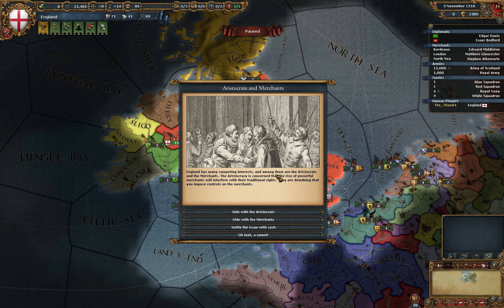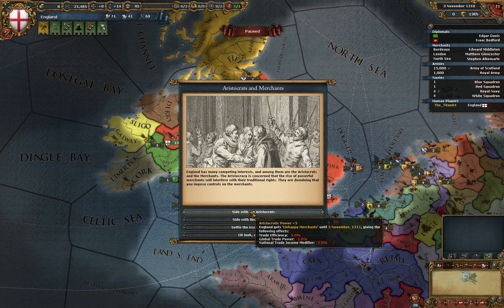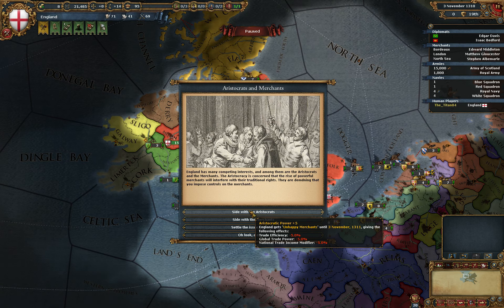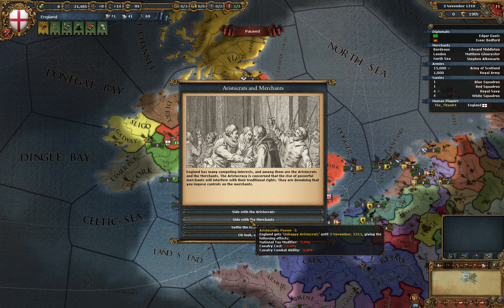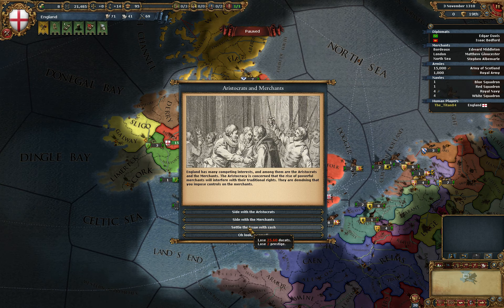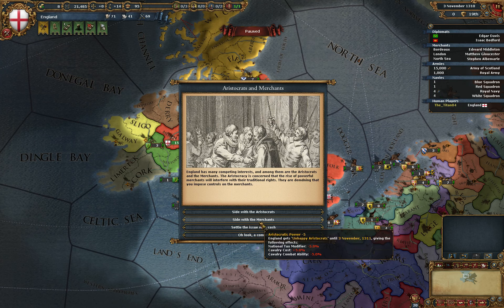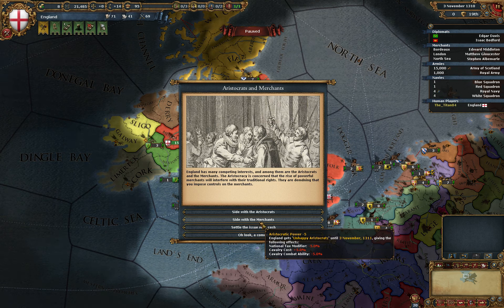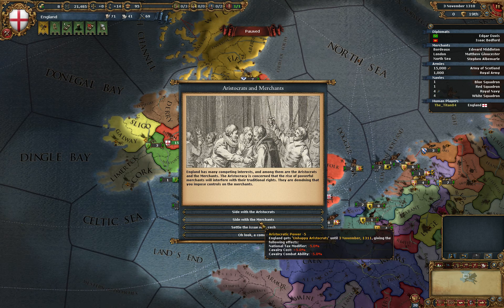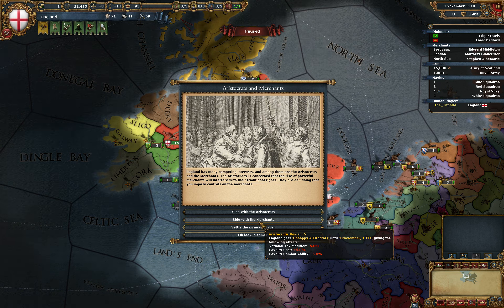This is the first of many decisions or pop-ups where you can get aristocratic power plus fire. You get a bunch of bad modifiers as well, or the aristocrats get a bit more pissed at you. Or we can sell it with cash, which we do not have right now. Or just take a stability hit. But we're going to sell it with the merchants. My personal gameplay is that as soon as I see a minus aristocratic power, I take it — I want them to have as low as possible.